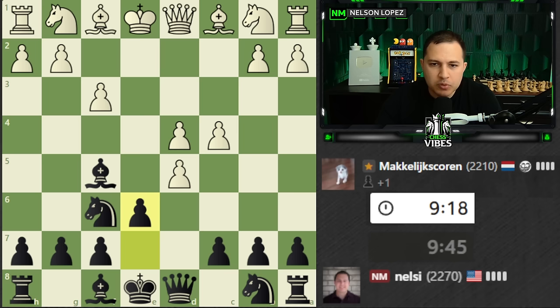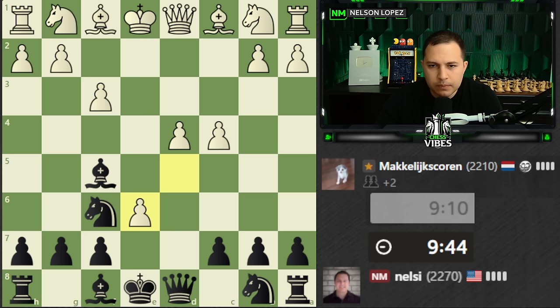C4 is pretty common. I believe the move here is e6. And I want to say knight c6 is the move after they take. Yeah, I'm pretty sure it is knight c6.